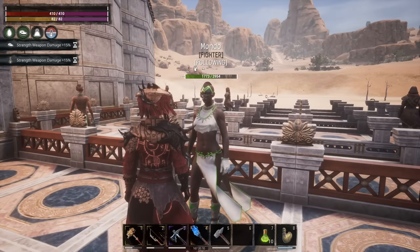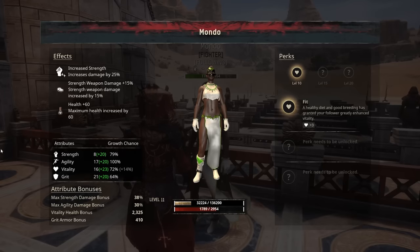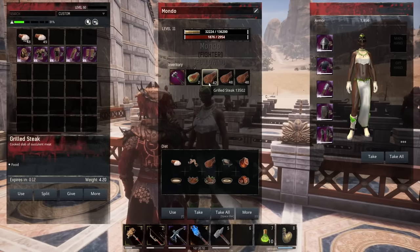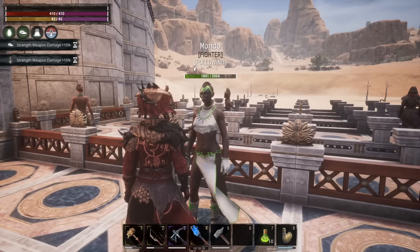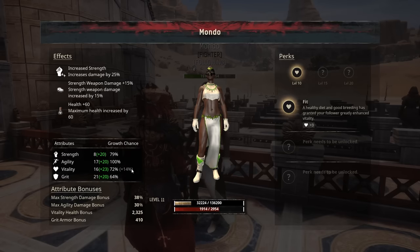When you have this thrall follow you, it automatically starts healing and its stats get boosted. With this build it gets an additional 20 to each stat, bringing its max strength bonus up to 38% and its vitality up to 2954. I'm also feeding the thrall pork, salted pork, and an elixir — you can choose between an elixir for health or for damage. While leveling, I give them grilled steak for the additional 14% vitality growth chance. If you wanted more strength growth instead, you could feed them gruel.